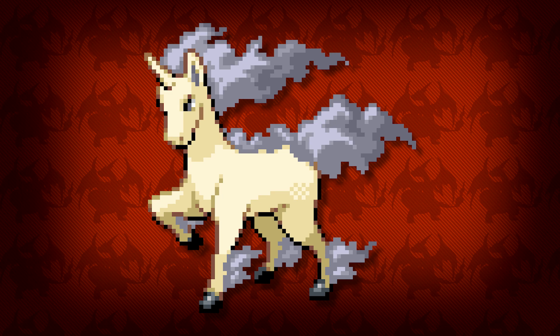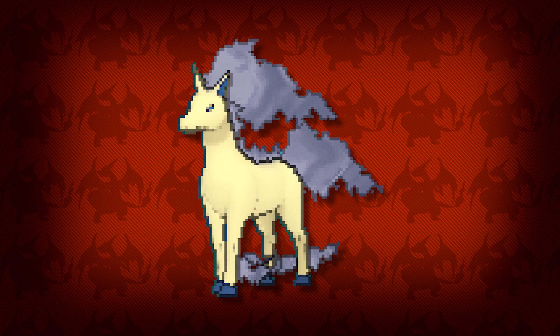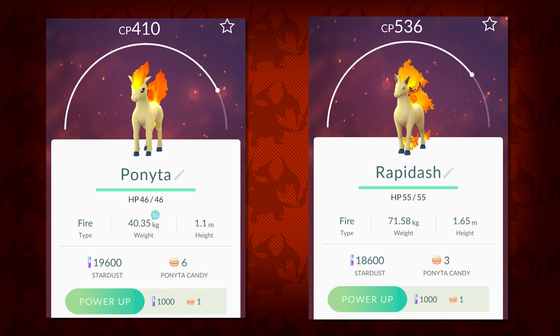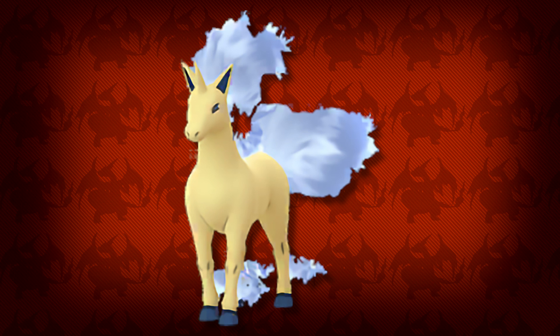Yet again the shinies were messed with heavily in the 3DS games, with Ponyta having a darker blue and even a little hint of green in its flames. And worst of all was Rapidash, with these super dark grey flames that completely take away from the ghostly ash-like grey it had previously. However, as the color palettes are largely based on the Pokémon GO colors we can get a general idea of what the shinies will look like, and it's looking pretty good. Rapidash has that nice light ashy grey with just a hint of blue giving it that amazingly ghostly feel I've really been missing.